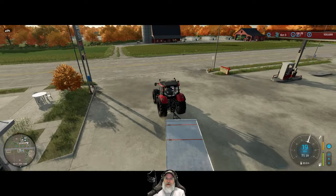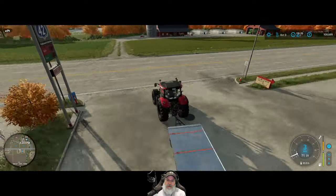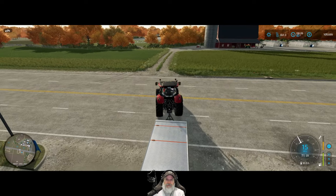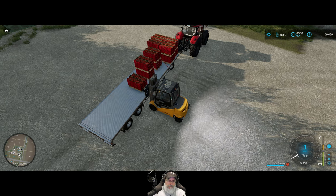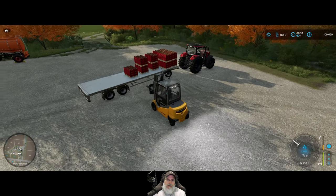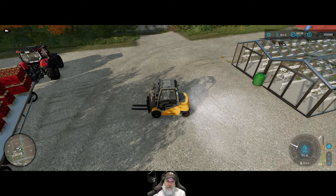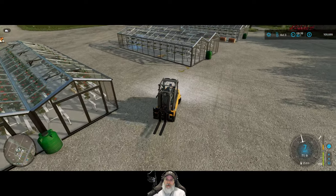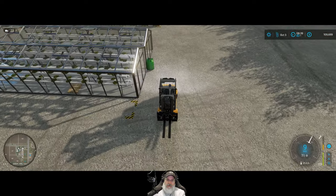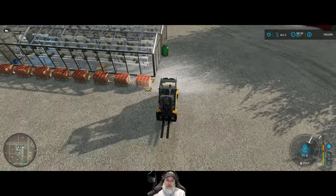Let's do the tomatoes next, and we'll do strawberries last because we're going to have the most of those. We have the tomatoes loaded up. Let's park the forklift back over by the strawberries, which will be next, and take a look at where to sell the tomatoes.